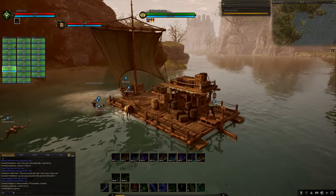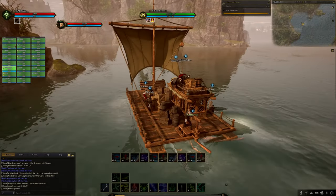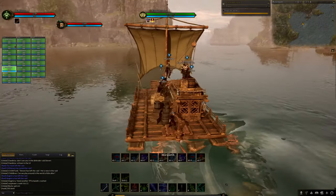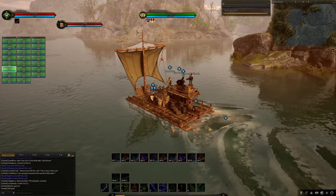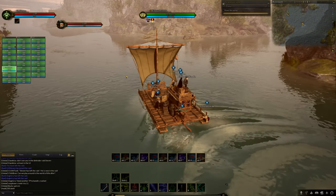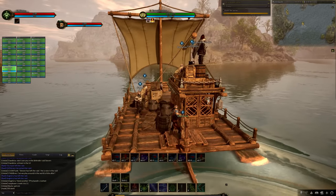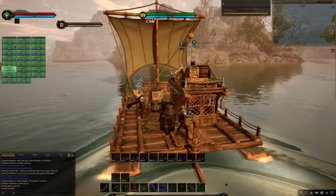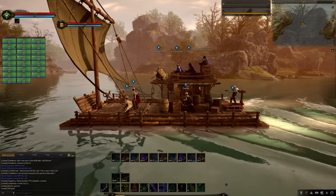Raft caravans, also called naval caravans, are not like merchant ships — they have the capability of transitioning from land to water. Only raft caravans can be used on rivers; ships will not be able to be summoned or used on rivers. Currently, the stats on a raft caravan are decided by the stats on the land caravan, though this is subject to testing and may change during or after Alpha 2.